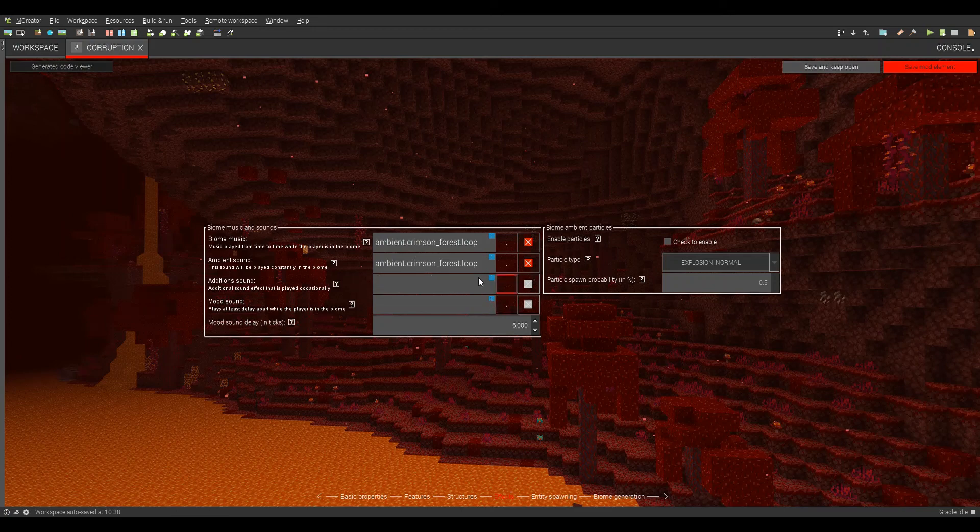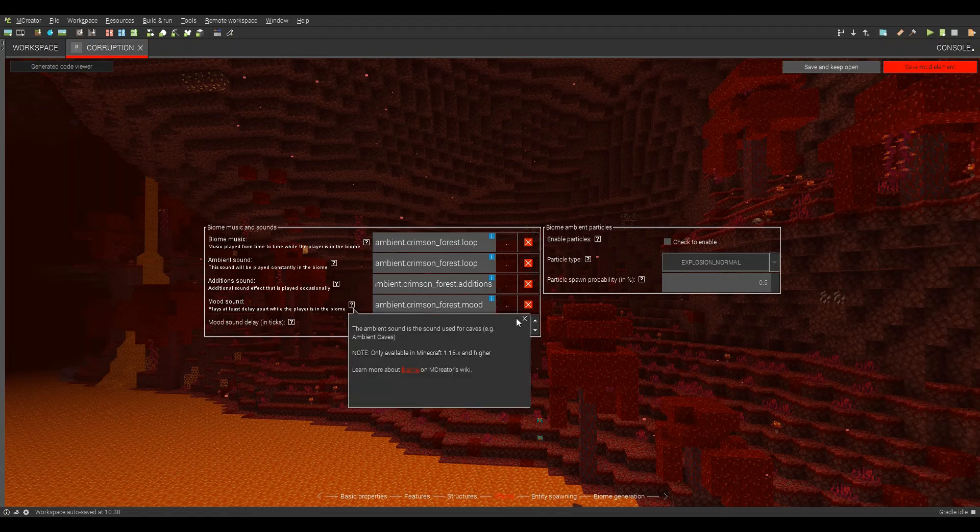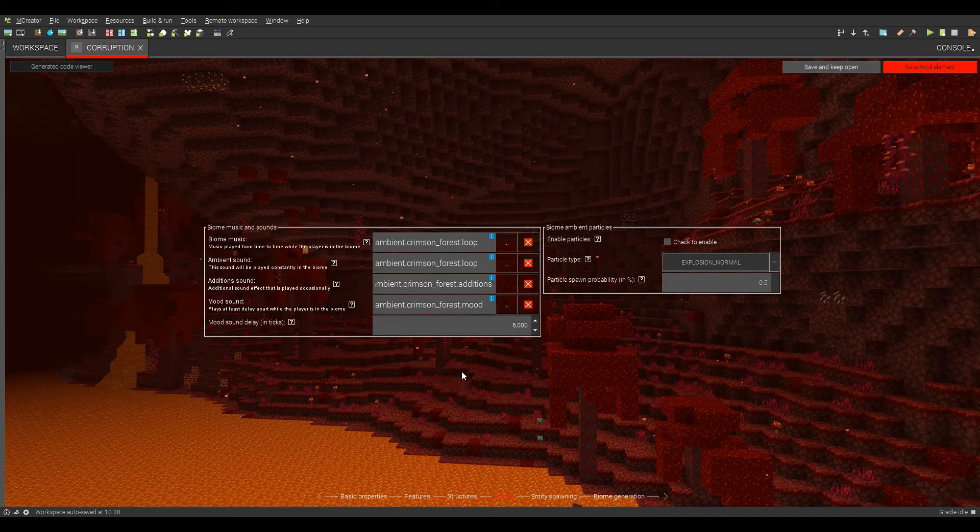Then additions — that's like the sounds that play randomly, like cave sounds. Mood plays every 600 ticks, which I believe is around a couple of minutes. Music — credits, dragon, and nether. Crimson forest, we'll do that.